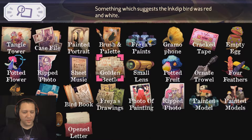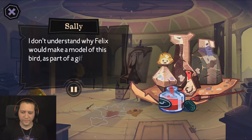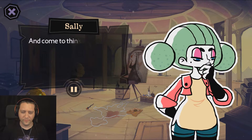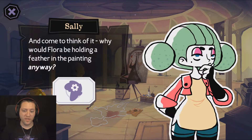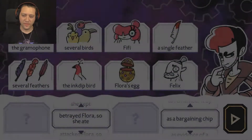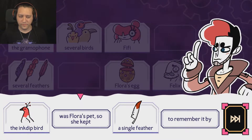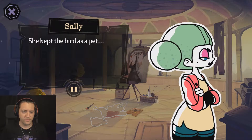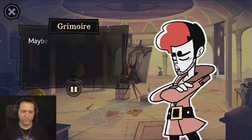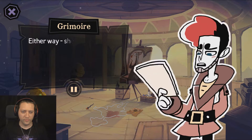Yes. There we go — this little thing. I don't understand why Felix would make a model of this bird as part of a gift for Flora. And come to think of it, why would Flora be holding a feather in the painting anyway? Remembrance? I don't know. It was probably what was inside the egg. The ink-dip bird was Flora's pet, so she kept a single feather to remember it by. She kept the bird as a pet and it died? Maybe it flew away. Flora spends all her time staring out the window. Either way, she kept the feather.